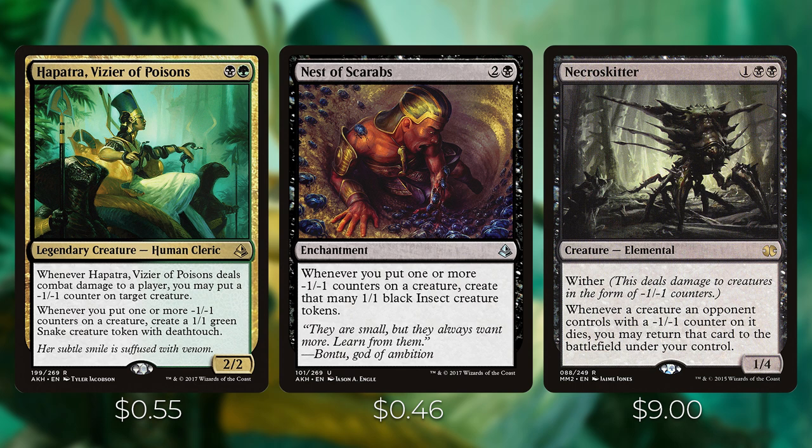Next we have cards that synergize with minus one minus one counters. Hapatra, Vizier of Poisons costs one black and one green for a legendary creature — whenever it deals combat damage to a player, you may put a minus one minus one counter on target creature, and whenever you put one or more minus one minus one counters on a creature, create a 1/1 green snake creature token with deathtouch. This is a great commander deck in its own right and is really great in Volrath — it gives you additional ways of putting minus one minus one counters on creatures and gives you snakes every time you do.